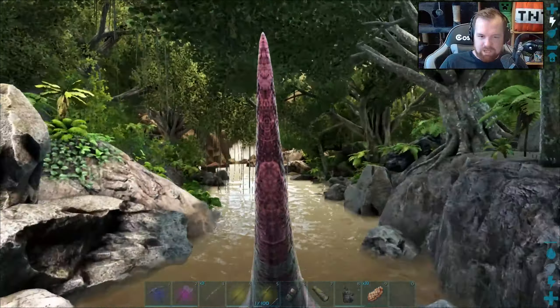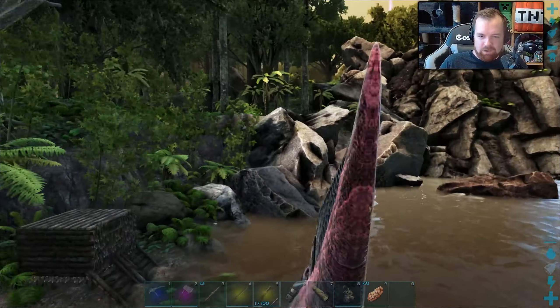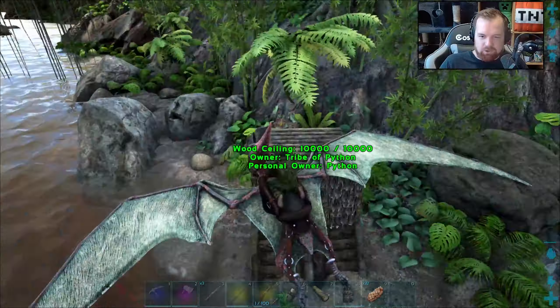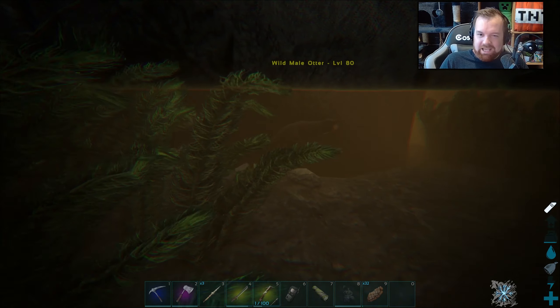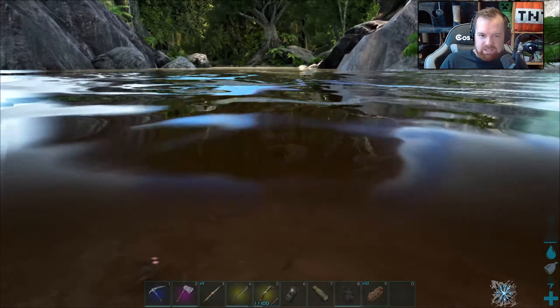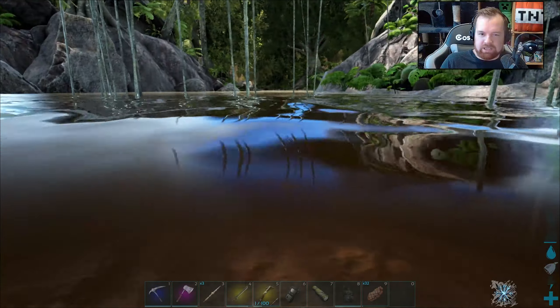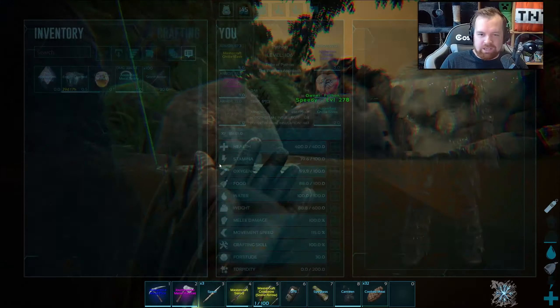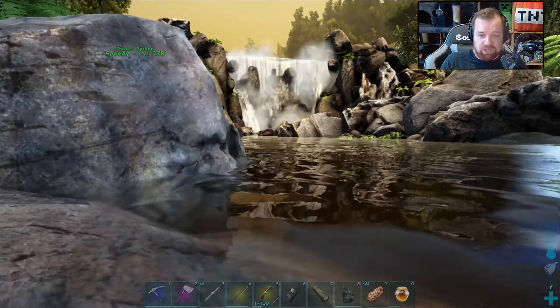Somewhere along this river I made a little bit of a hut. I wonder if there are going to be any otters circling around this place. Oh cool, guys, check it out — there's a level 80 otter here! The only thing is, it's a little bit of a distance away from our little hut here.